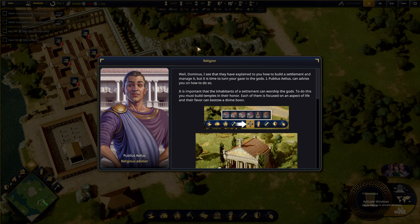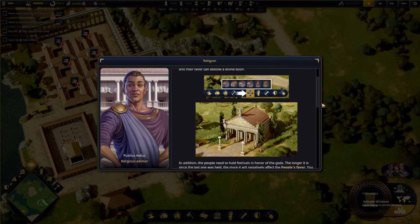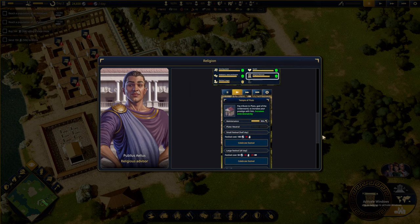Well, Dominus. I see that they have explained to you how to build a settlement and manage it, but it is time to turn your gaze to the gods. I, Aelius, can advise you on how to do so. It is important for the inhabitants of a settlement to worship gods — to do this you must build temples. In addition, the people need to hold festivals in honor of the gods. The longer it is since the last one, the more it will negatively affect the people's favor.